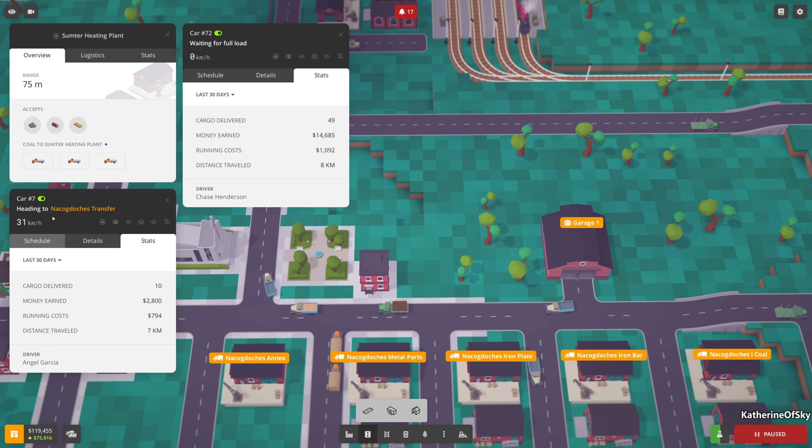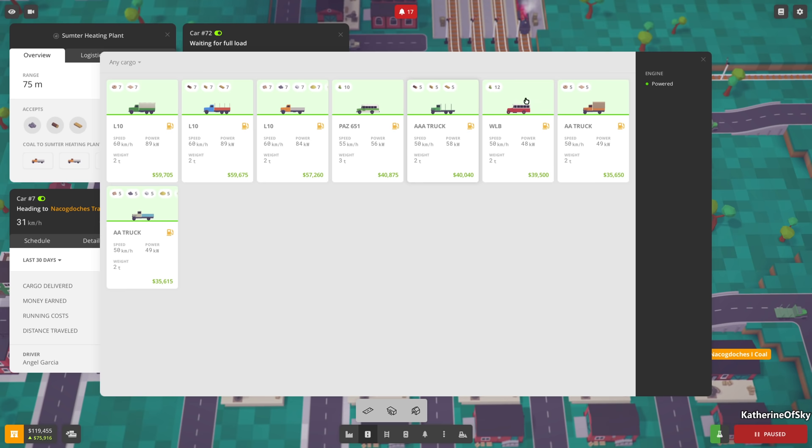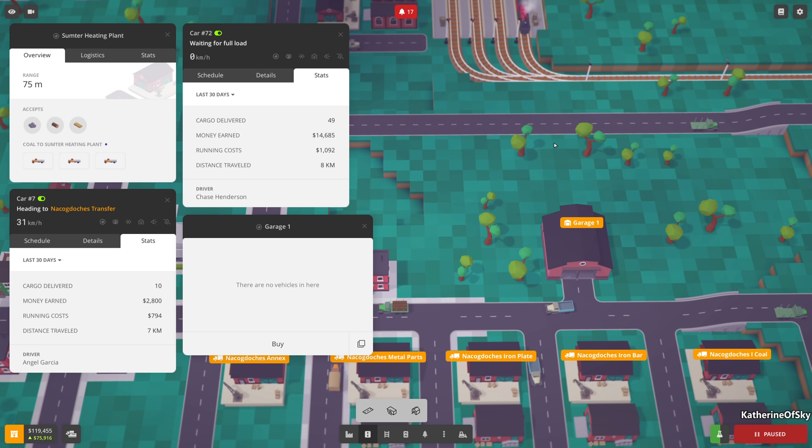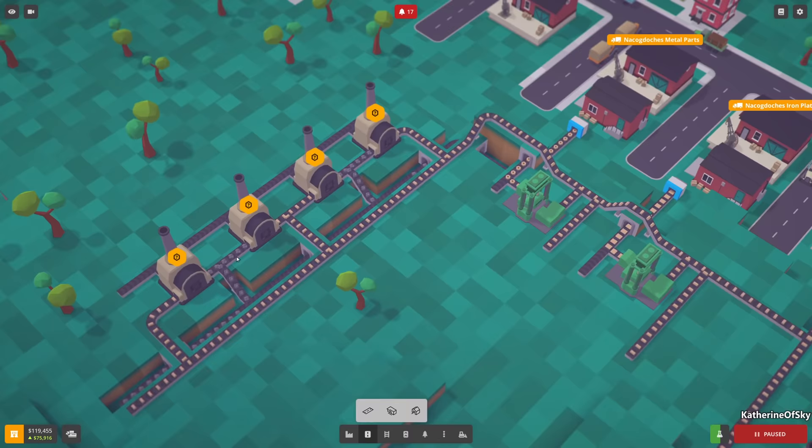A regular truck costs about 794, and the new one is about 1094 to 1092 per month. Five items versus seven items: 1100 divided by seven is 157, and 800 divided by five is 160. So they're about the same cost per item, except the new one carries more and will take some trucks off the road.